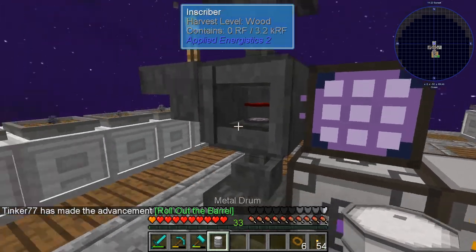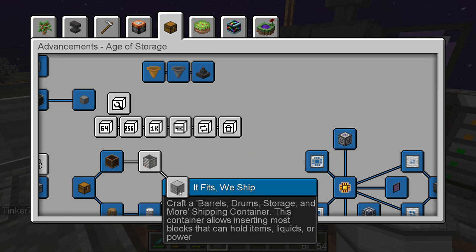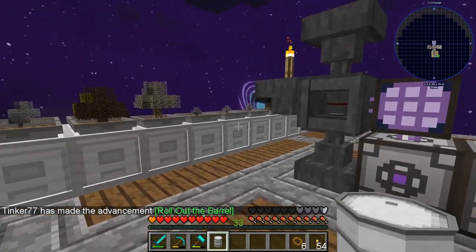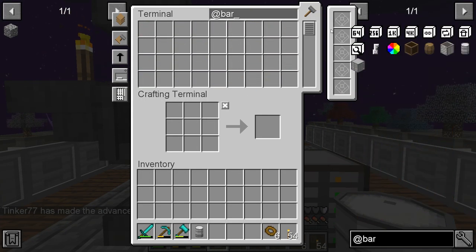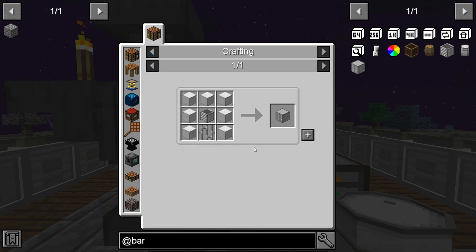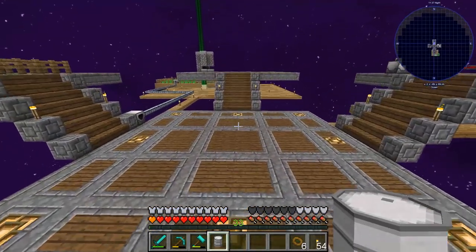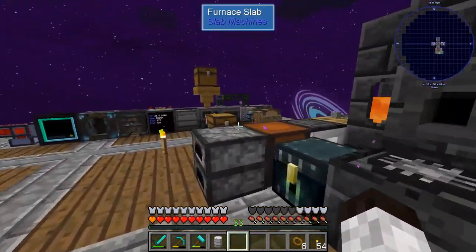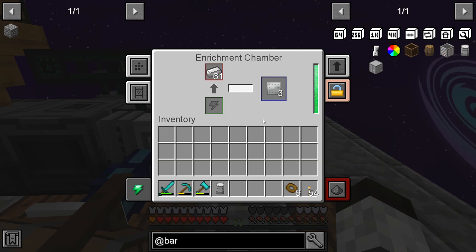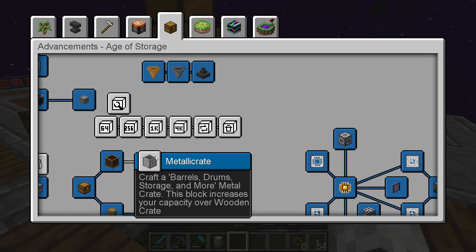We'll get the other six to make the metal crate, and then we have a shipping container — let's look at that. Shipping containers just need blocks and a metal crate, which we're going to have. So we get those pieces to make the metallic crate. We're waiting on this device to get six of these done — we have four so far — so we're doing this just for a second.